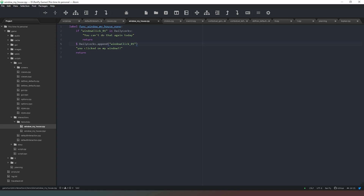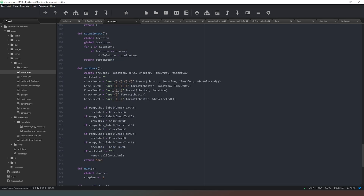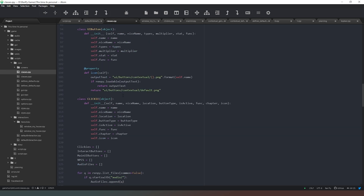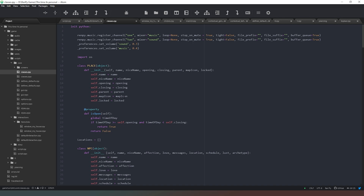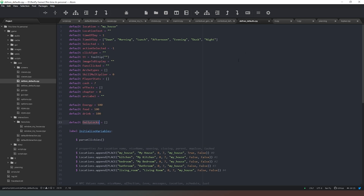Now we need to make some kind of function in our time system that resets this every day. Coming back into our classes, we currently have next, past clickies, story arc checks, locations, character checks, stop audio — but we don't actually have a way of moving time onwards, which is suboptimal. If we look at our defaults and defines we have times of day, so we need to move through those times of day, and once we get to the bridge between night and dawn we need to reset our Daily Locks variable. We have 7 times of day.